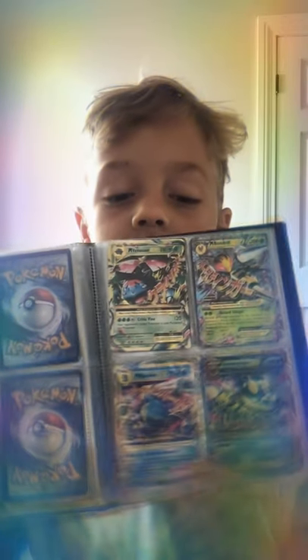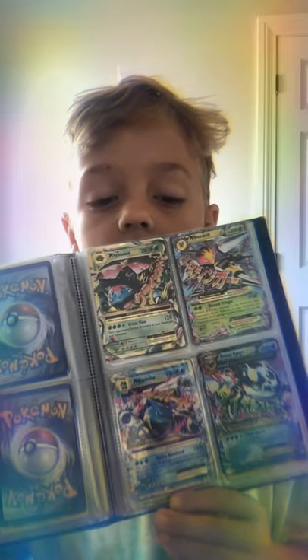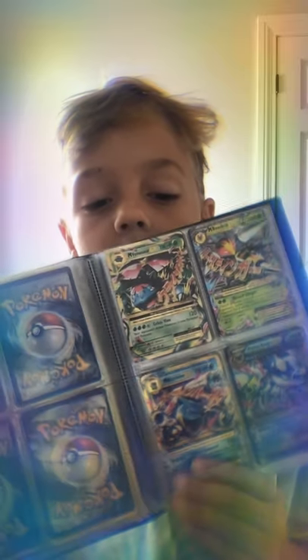Next up: Mega Venusaur, Mega Beedrill, Mega Blastoise, and Mega Primal Kyogre. I really love this Mega Venusaur — it's one of my favorite cards I have right now. I just love it; it's in perfect condition too.